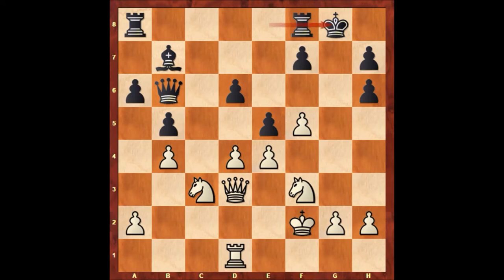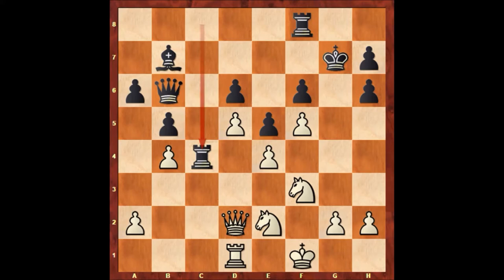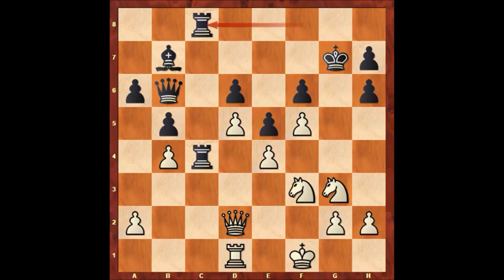King to f1, unpinning the d-pawn. Then f6, queen to d2 — attacking on h6 — defending with the king, d5, closing the diagonal. This bishop on b7 is looking very useless. Then rook from a to c8, knight to e2, rook to c4, knight to g3, rook from f to c8 — doubling the rooks.